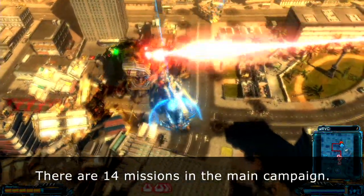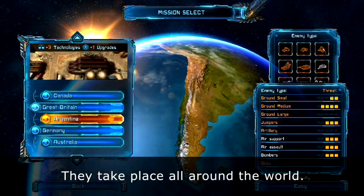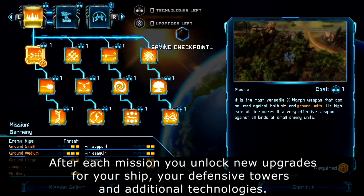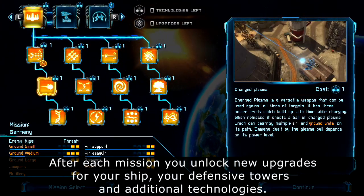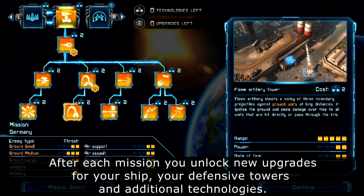There are 14 missions in the main campaign. They take place all around the world. After each mission you unlock new upgrades for your ship, your defensive towers and additional technologies.